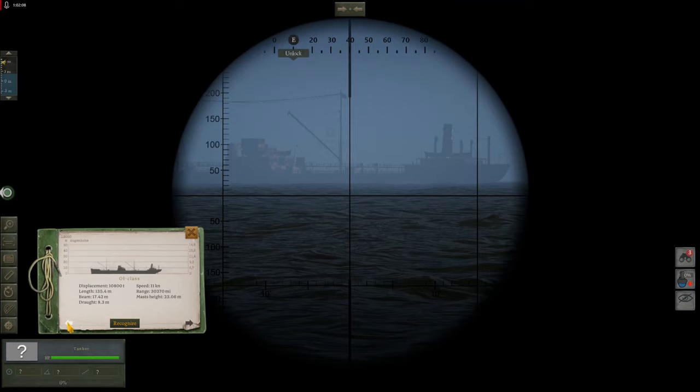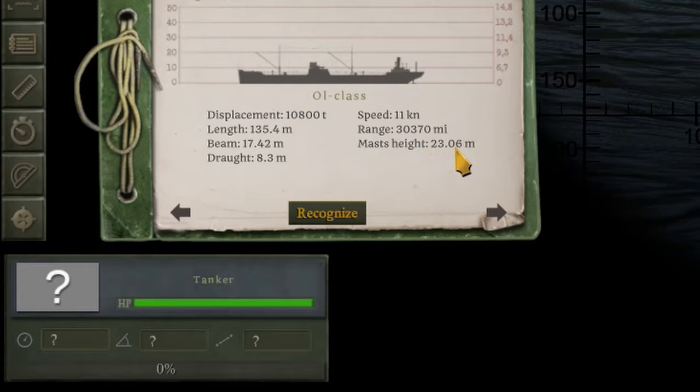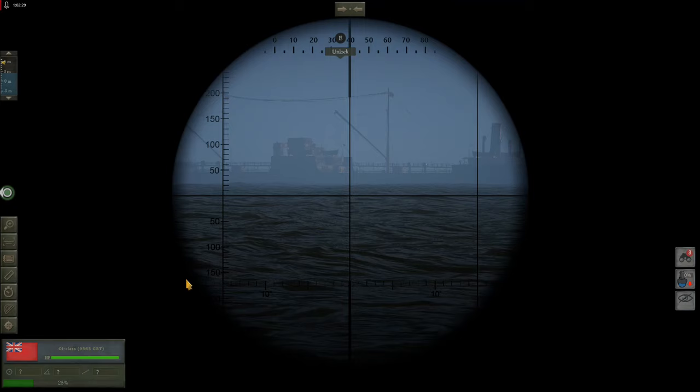We'll go ahead and open our identification book and find a silhouette that matches our target. This target appears to be an OL class tanker. We'll go ahead and recognize that — and the reason we want to recognize this ship before taking any more calculations is due to its mast height of 23.06 meters. This is very important when gaining distance on your target.